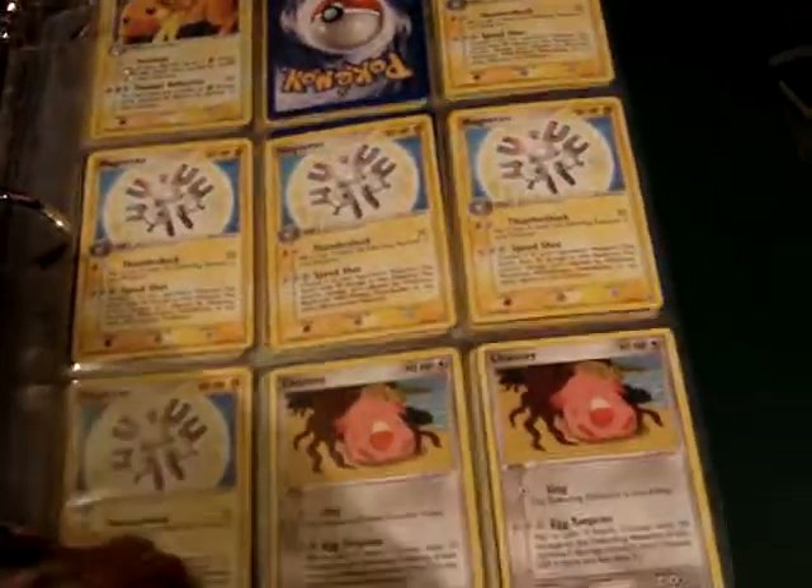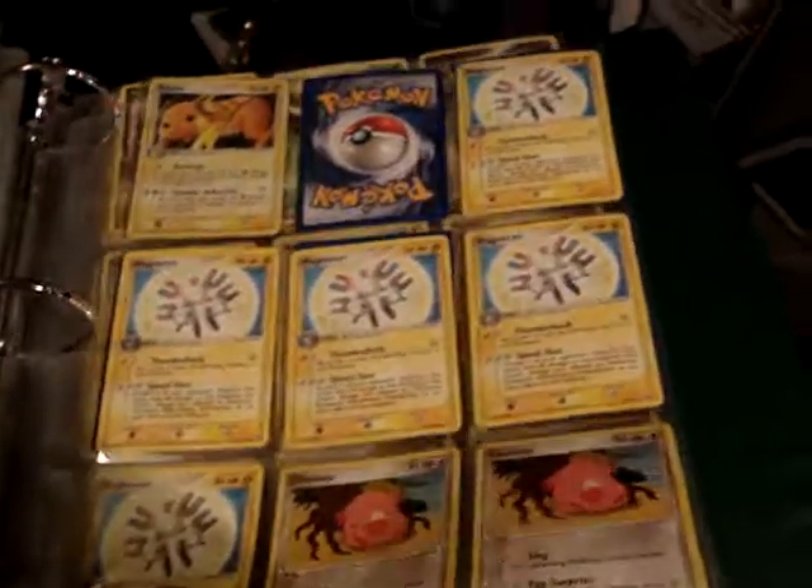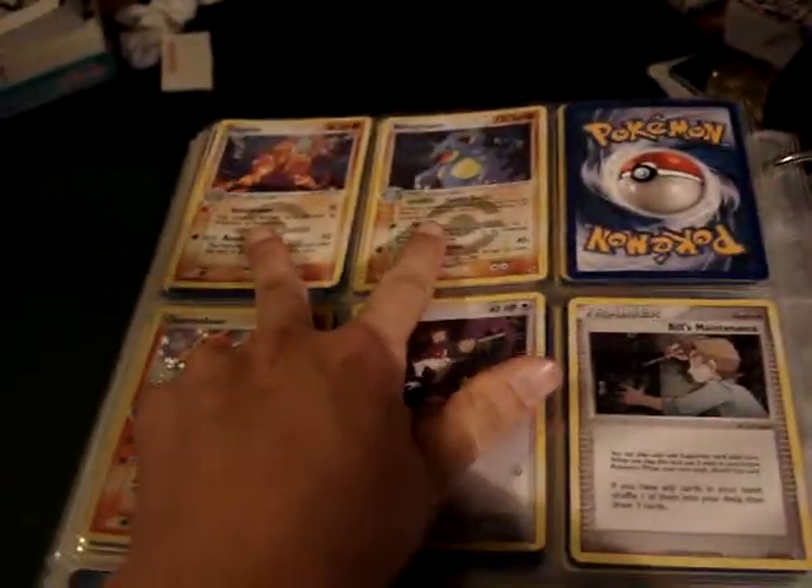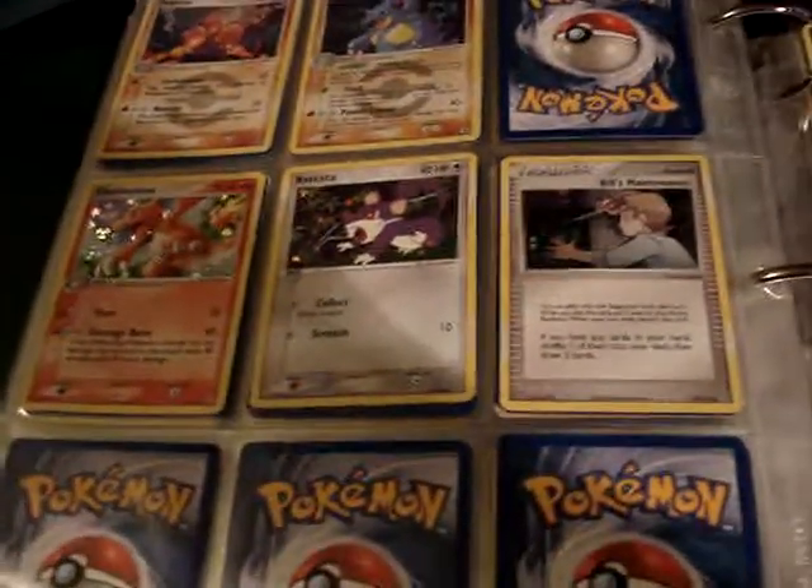From Fire Red Leaf Green, the Raichu is a holo and the rest are non-holo rares. Two rare reverses, and these are common and uncommon reverses.